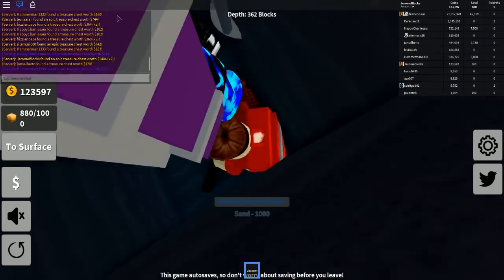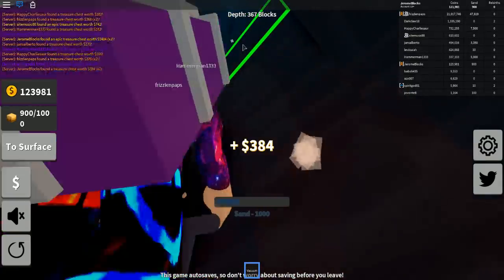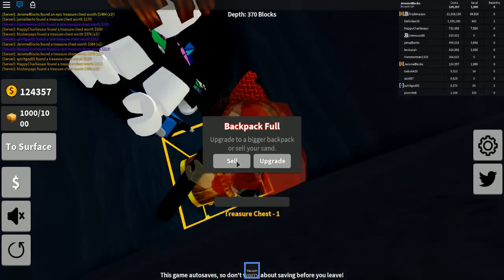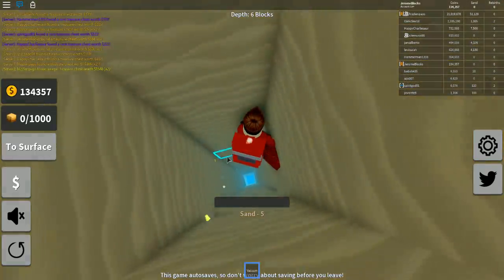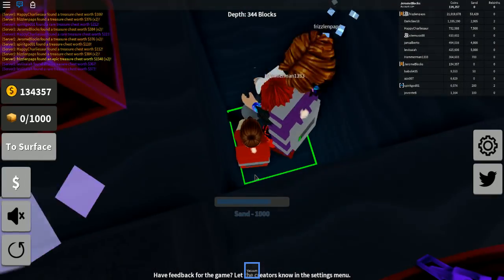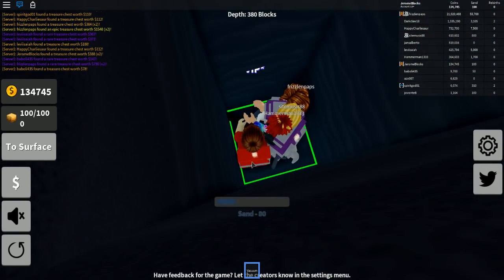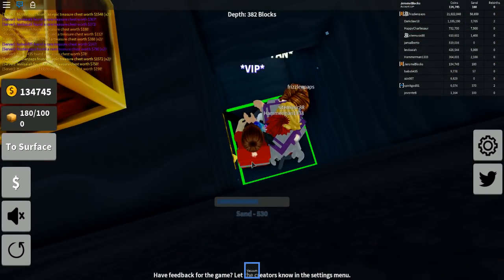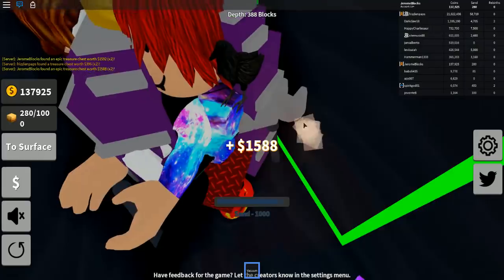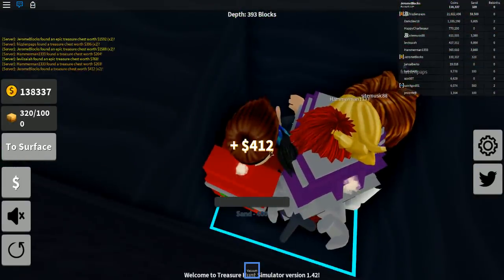I just got 1,400 for a single treasure chest! Oh my goodness, we're at 360 depth — hitting 370! We're going so deep. So you think I should save up and get to the 250,000 mark for that next tool? Yeah, I do. Okay, Jerome, you should be grabbing these treasure chests on the side — that will give you a lot. Everyone's going so quick!